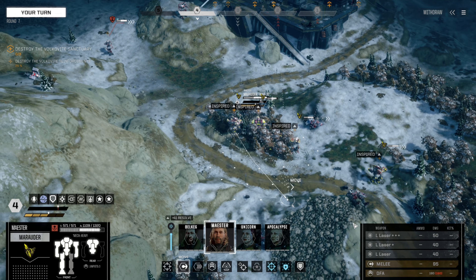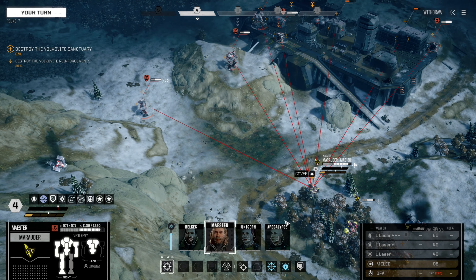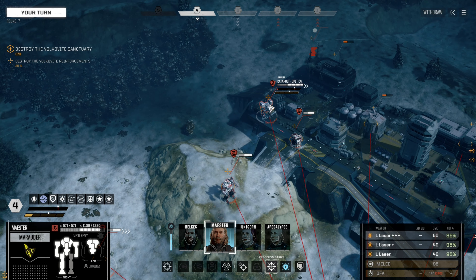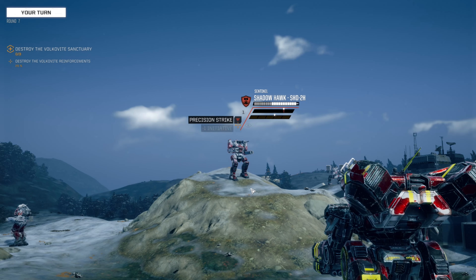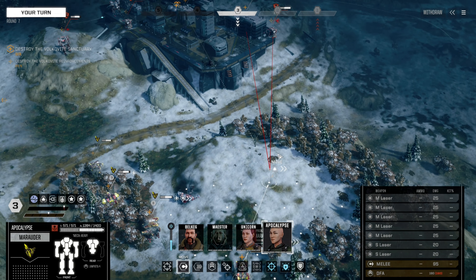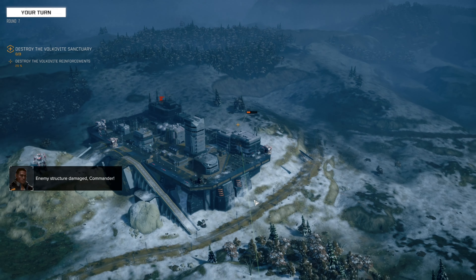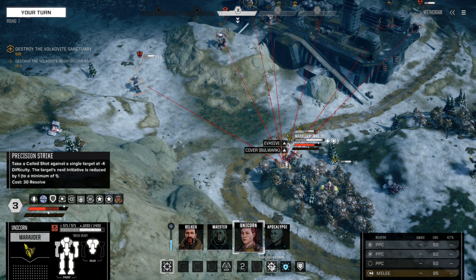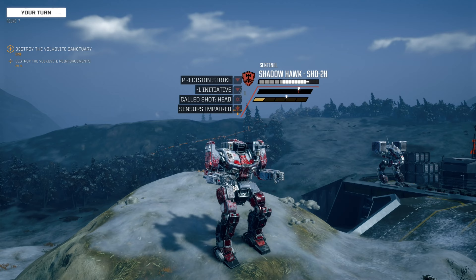Neck warriors, show them what we're made of. Precision strike — Quickdraw to the face. He's already been tickled there once. Not a one. Apocalypse, go and destroy this place. Enemy structure damage. Unicorn — precision strike this guy to the face. Only one, though — sensors impaired. Love it.